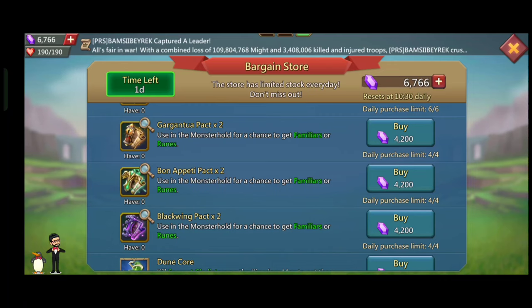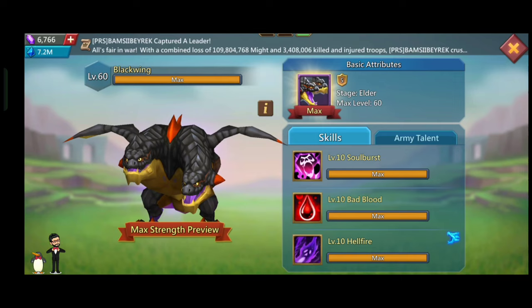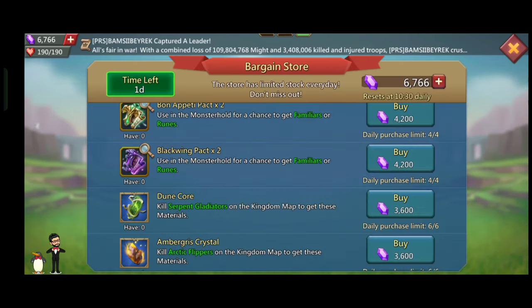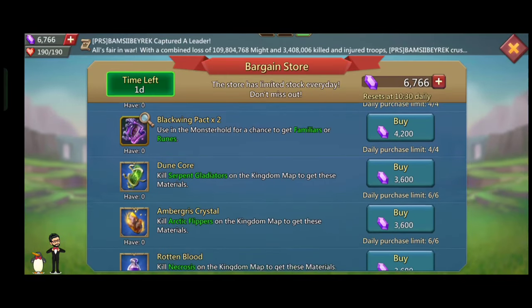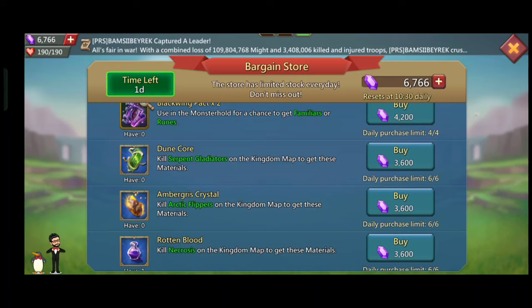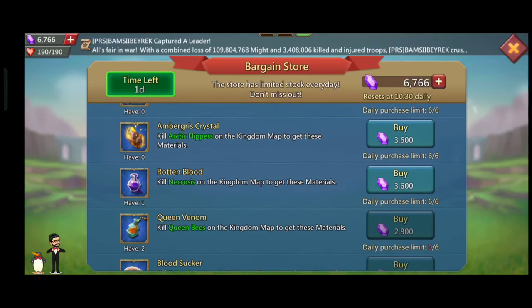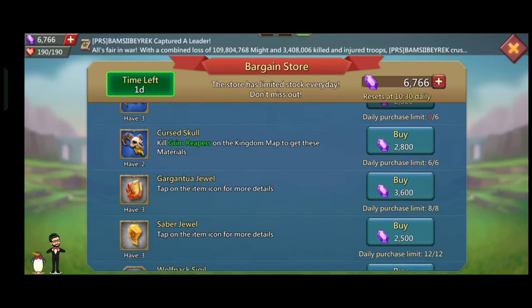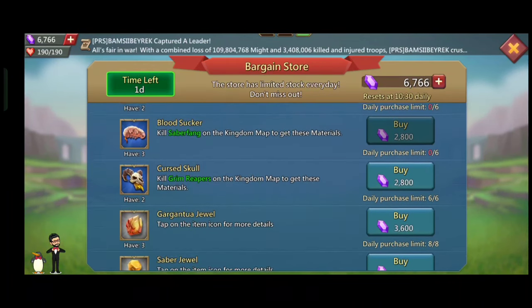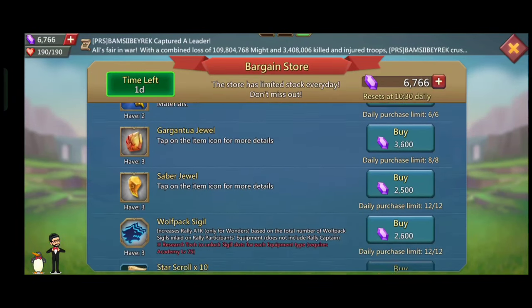Every player in Lost Mobile waits for the bargain store to upgrade their gears and get rare items, and there are rare items available this time too. The first rare item is duencore, the rare item of serpent gladiator. There is also amber gris crystal you can get from the arctic flipper monster, and rotten blood from the necrosis monster. I suggest you can also purchase queen venom, blood sucker, and curse skull — those are old gear items, and if you are still upgrading your gears and don't have mythic, gold, or purple gears, you can go for the old rare items.